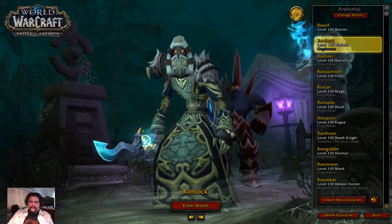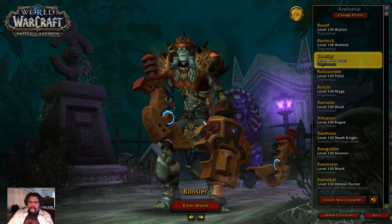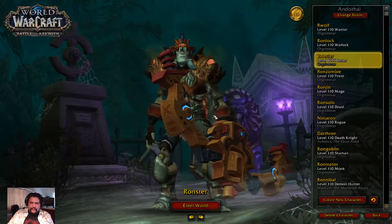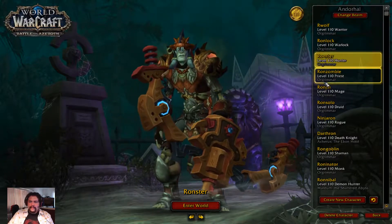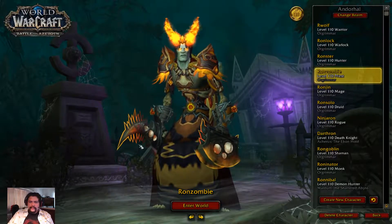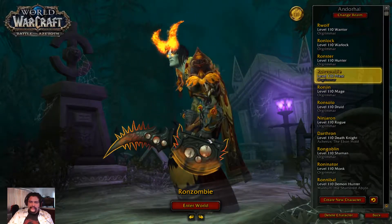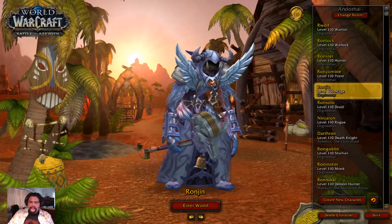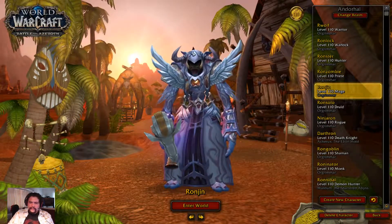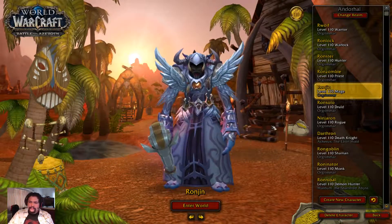I am starting off the expansion with some heavy transmogs that go with their hidden artifact appearances. My undead hunter is beast mastery. Then I got my shadow priest. I am digging the colors that I made here. My mage is an arcane mage, very feathery white with the sheep head — really cool.